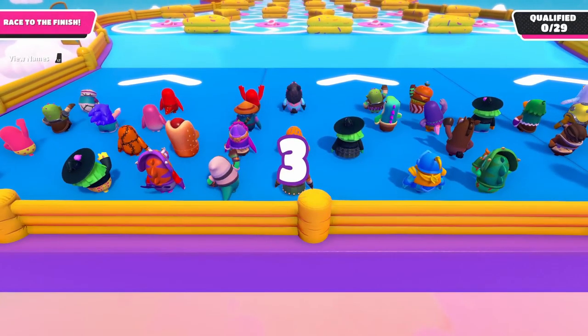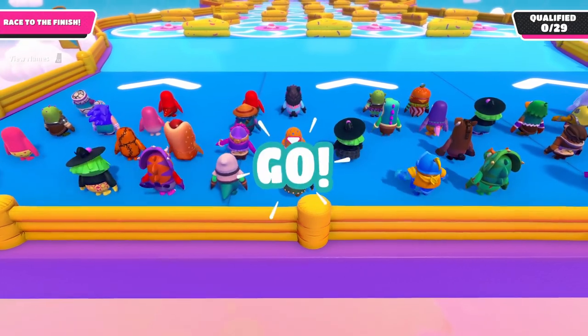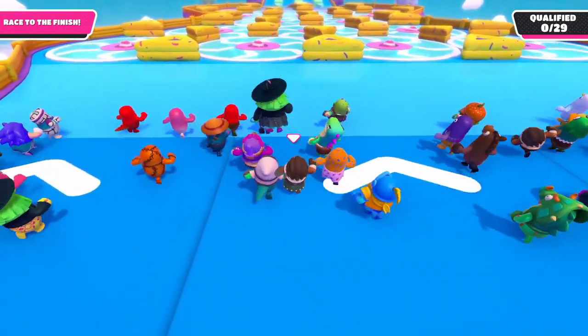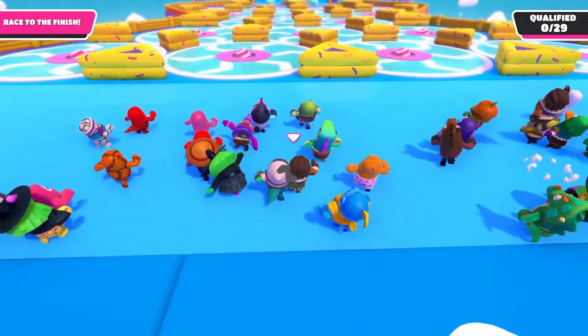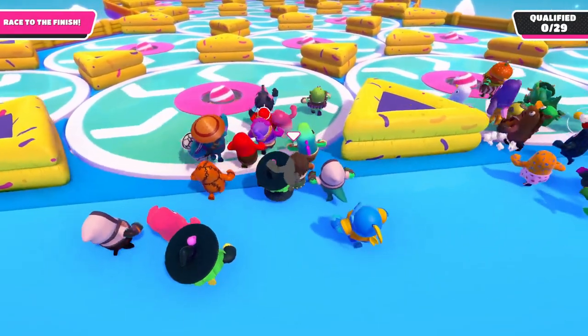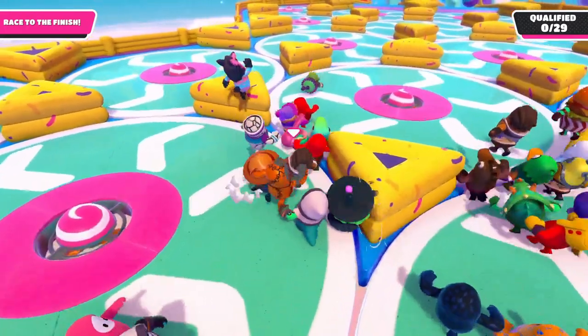As of right now, there's one good path to take in the beginning, as the pattern is always the same. If you're watching this in the future, they may have added random variations to this part. Try to learn this pattern by memory. In the first row of spinners, take spinner number 2. If you spawn on the right side, take spinner number 3, and then exit onto spinner number 2 as early as possible.